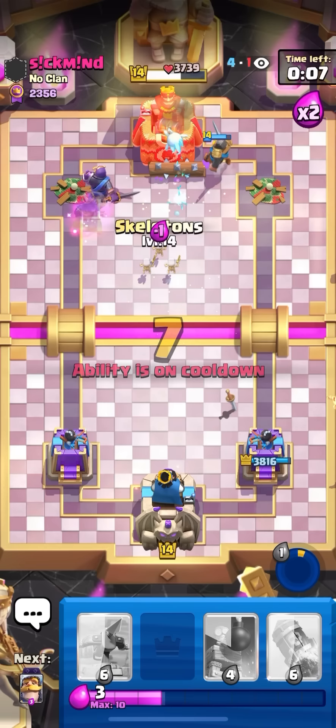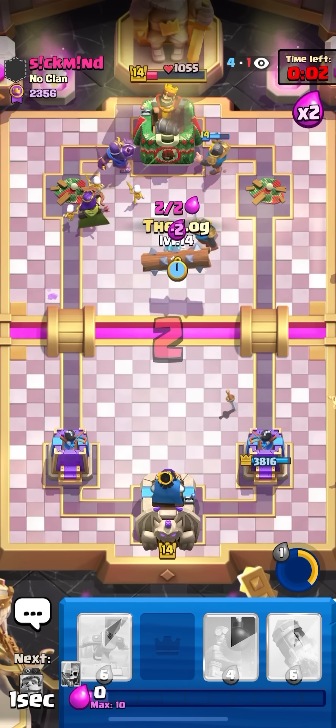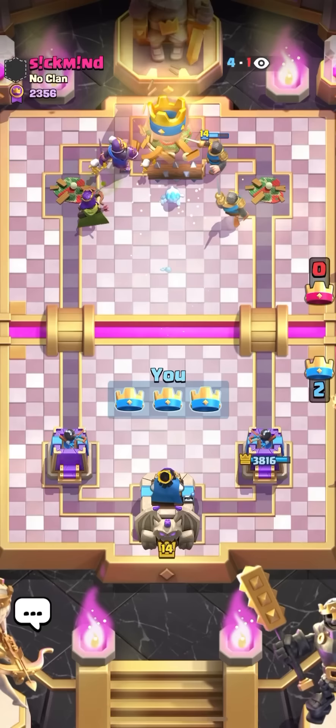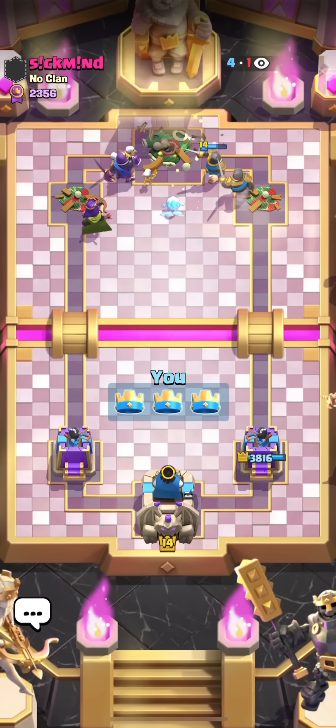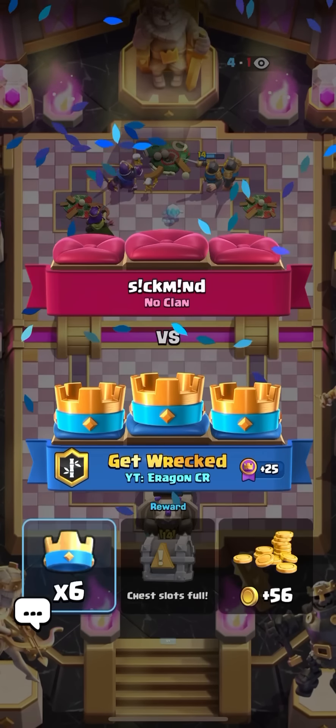Should be GG — kind of an easy matchup. This is why I love this deck: it completely counters sparky. Sparky players can't do anything if you play this deck, so make sure to give it a shot if you hate sparky.